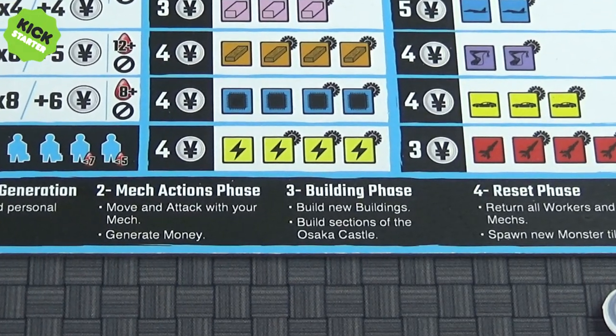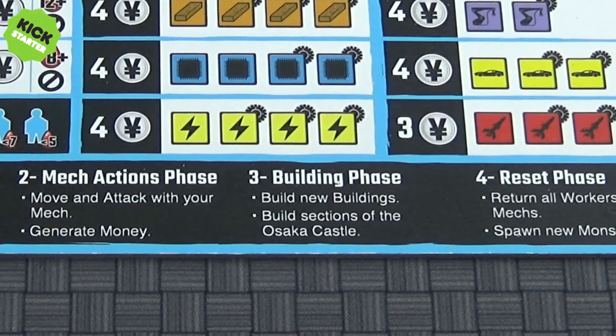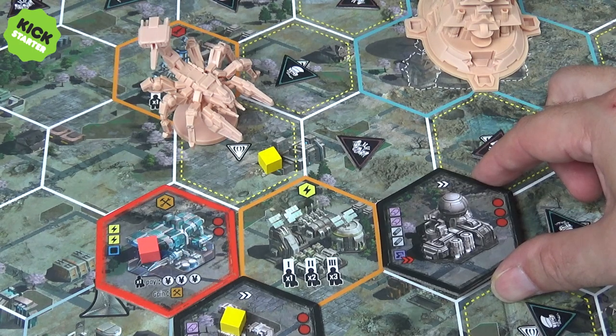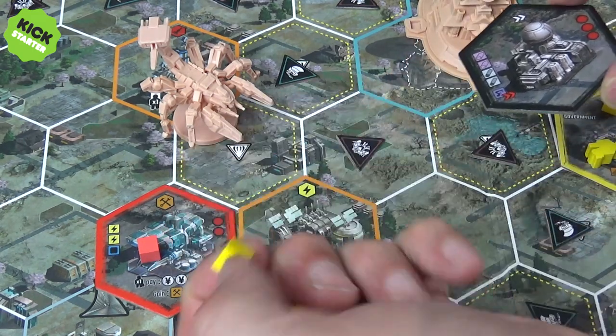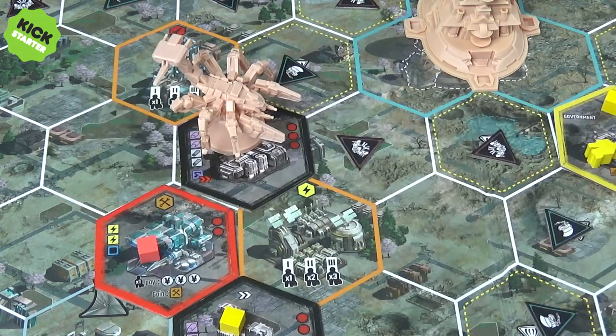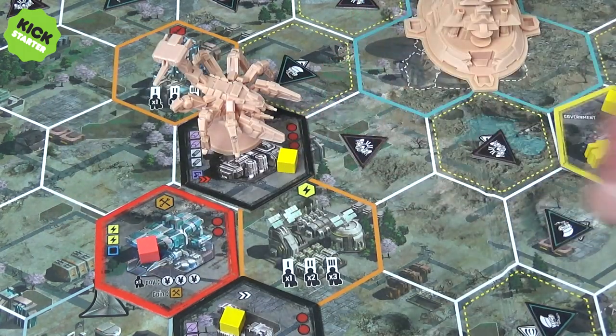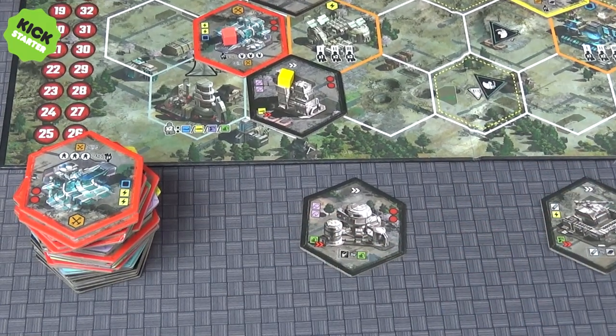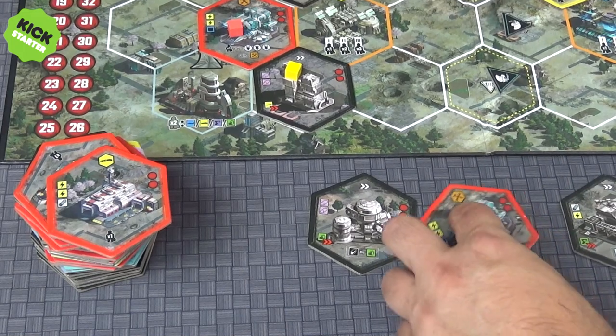The third phase is the building phase. This is where you can spend those resources that you've gathered and actually build one of the buildings displayed on the side of the board. You can put them in practically any space that is empty of kaiju monsters — especially if you've just taken out a kaiju in a certain space, you can build a building there, which also blocks it from spawning there again. Instead of building, you might want to discard a few buildings and spend a couple of yen to remove some tiles and have new tiles placed out.